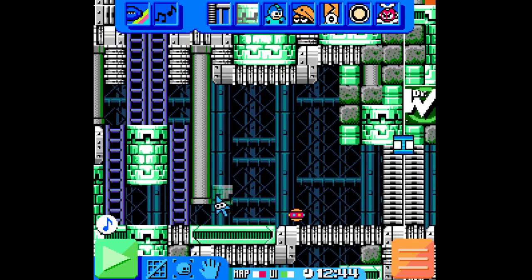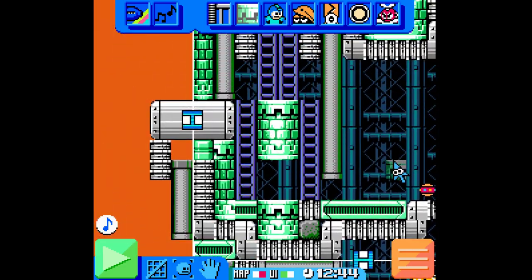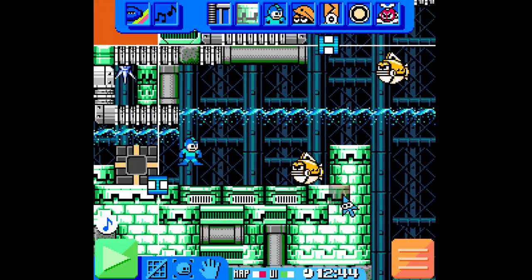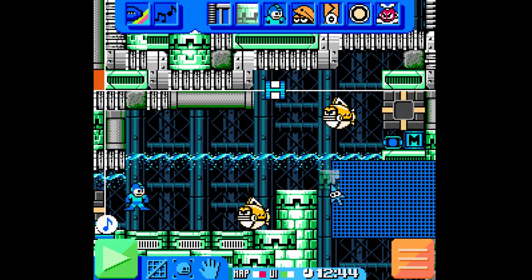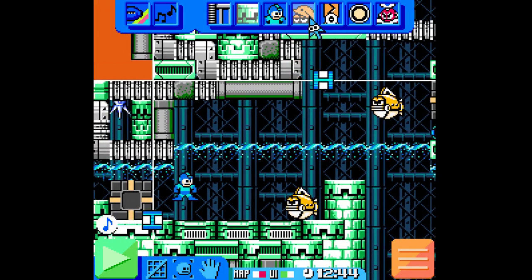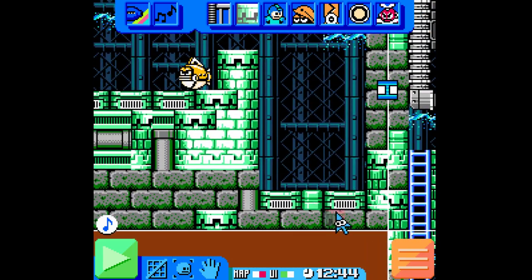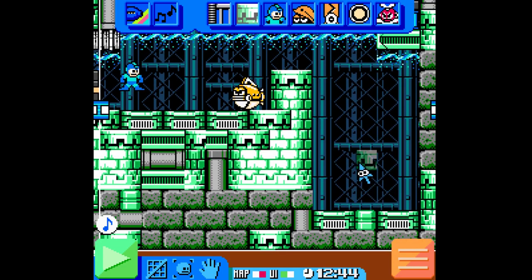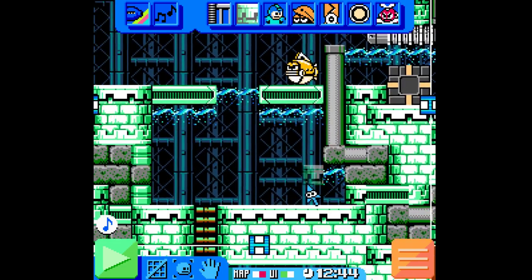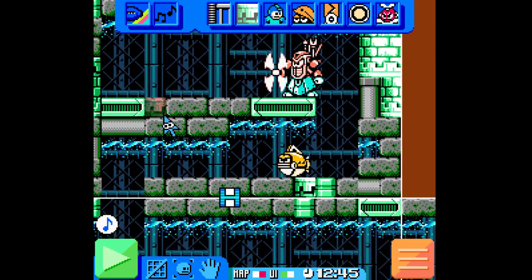Also try not to have your screens overlapping each other like this, because it really messes with the player. The main point is: you need to convey to the player where they are indeed supposed to go - it needs to be crystal clear.